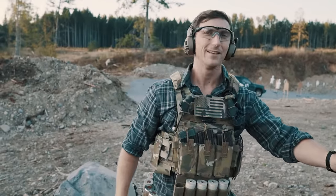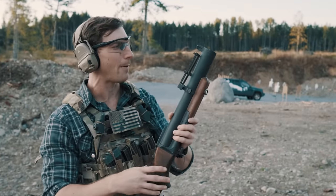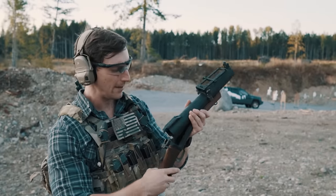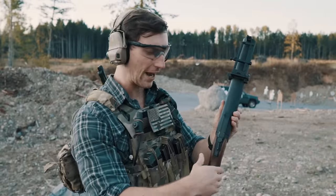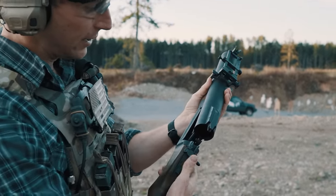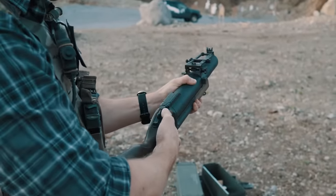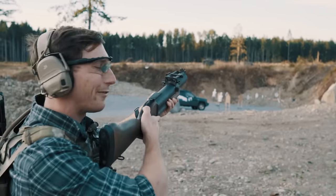The first one we're going to talk about is the M79. M79s are easily had — they were made popular by the Vietnam War. How the M79 works is a very cool mechanism, much like a break-action shotgun. To actuate it, you simply hit this lever right here, open it, pop in one of your rounds, lock it into place. At that point you can pull off the safety and you're ready to fire.